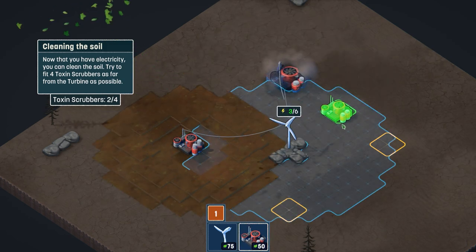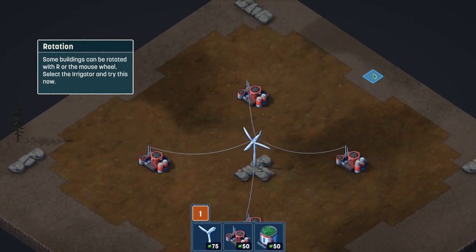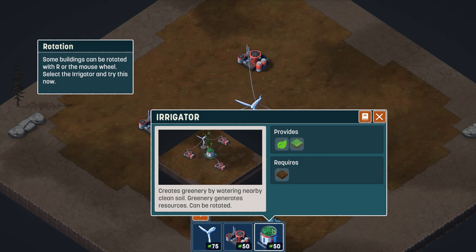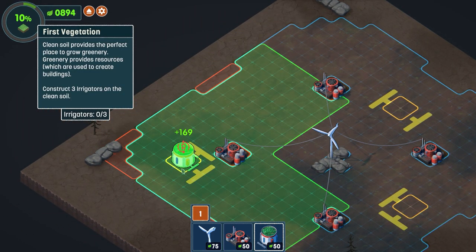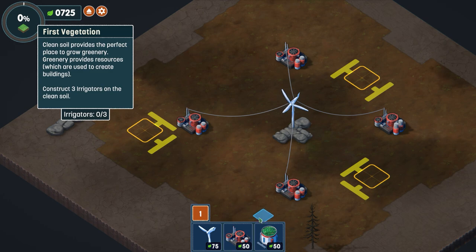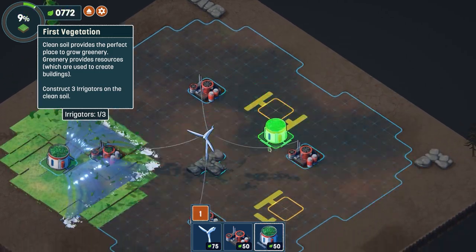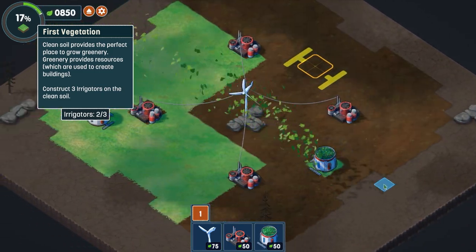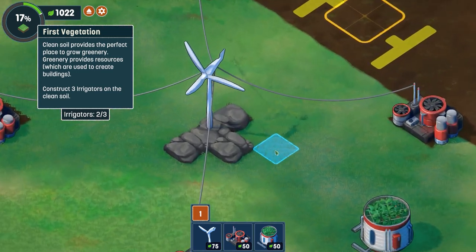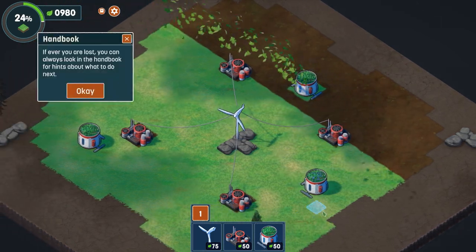Now we need to place some toxin scrubbers — these cleanse nearby wasteland of all toxins, converting it into fertile soil. Hold Shift to quickly place multiples. We've now scrubbed all of this horrible wasteland and turned it into nice fertile soil, which we can then irrigate. We can rotate the irrigator around and place it where it needs to go. We've been given a greenery percentage indicator — we need to get everything to 100%. After placing, there's a lovely animation as it waters everything, grass appears, and we can see clouds overhead with nice shadows.